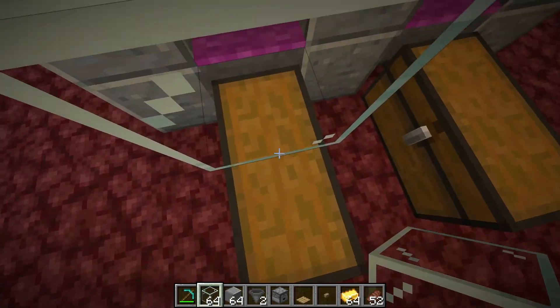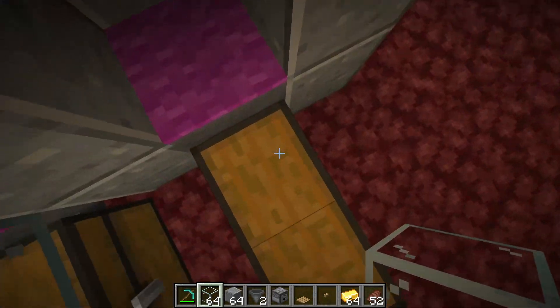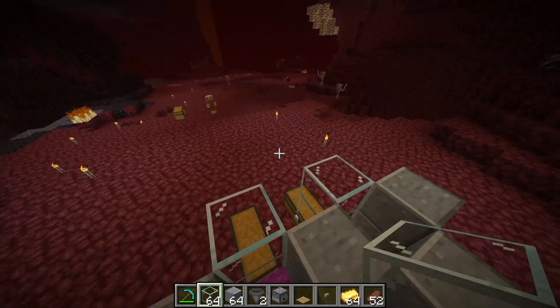Next take glass blocks and place them to build the enclosure. As mentioned before, this is where the piglins are going to be, so you want to trap them here with the glass blocks.